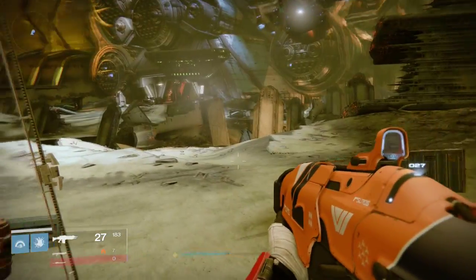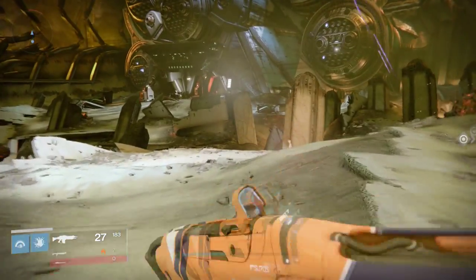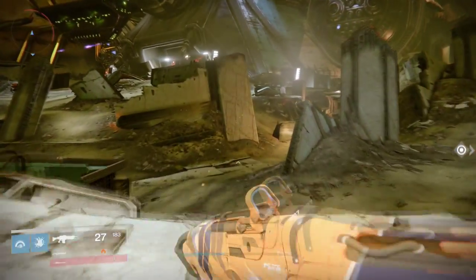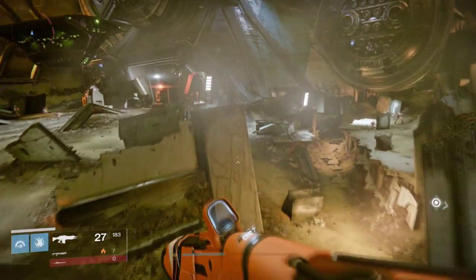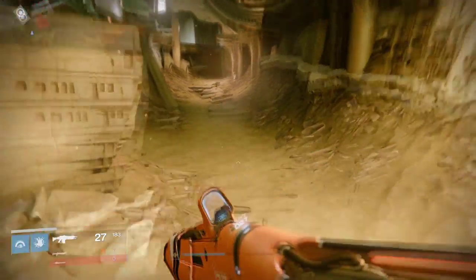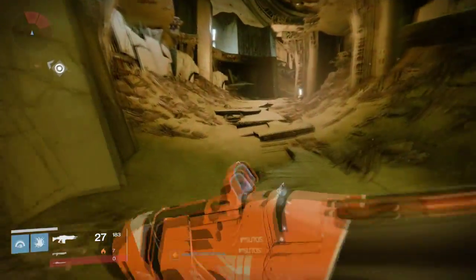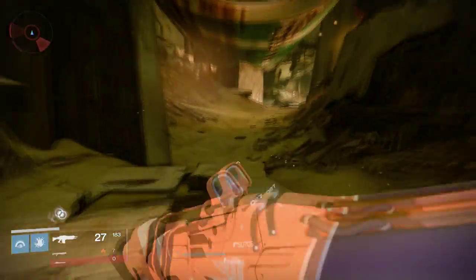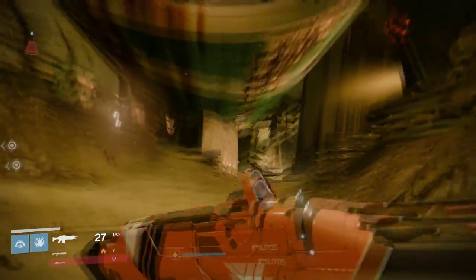So we start off at the spawn spot here, we're going to run through to the mausoleum. Now you can get there two ways — you can either go through the cabal ship, which takes a bit of time because you'll have to fight a lot of enemies, or we can simply run down this trench here. You'll see the ship above us.